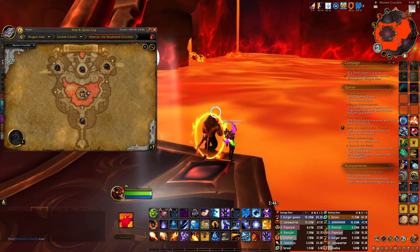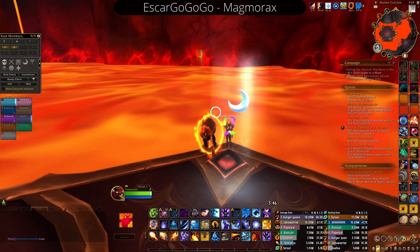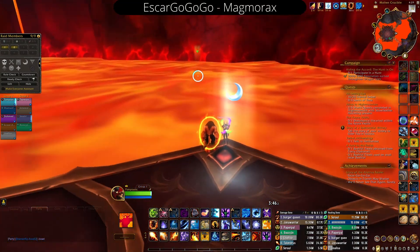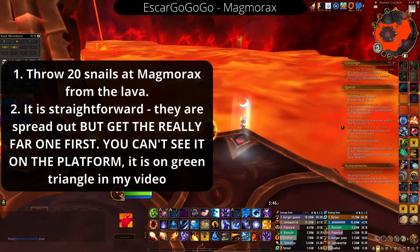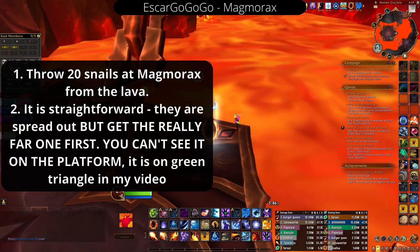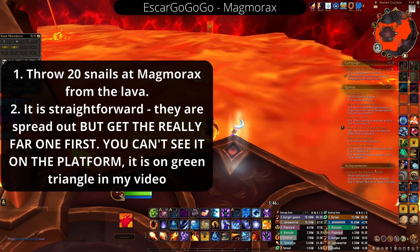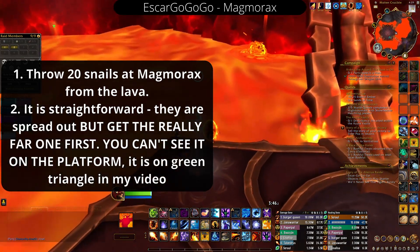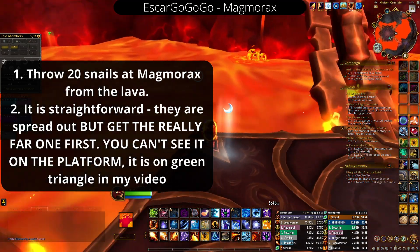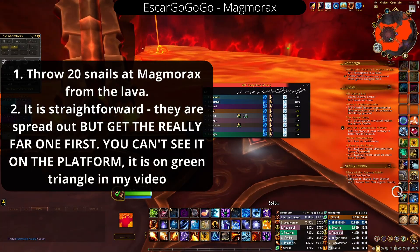Now we're on to Magmarax. Look at where my character is facing — this is really important because there is one snail in the lava that does not load if you're on this platform. You actually have to go out really far, and then you can see it load in once you get out there. It's really frustrating if you don't know about it because there was conflicting information online. Just look at where my mark is in the video and have your most mobile class go out there and get that snail first when you pull the boss.